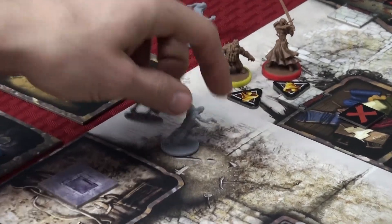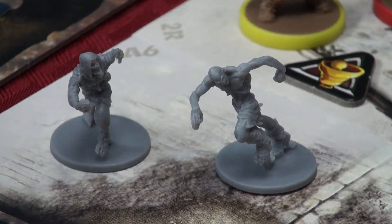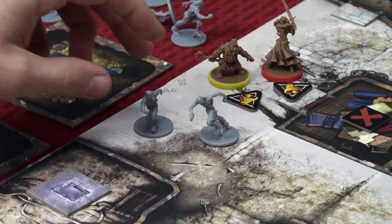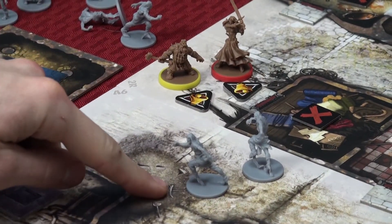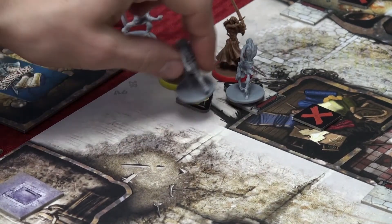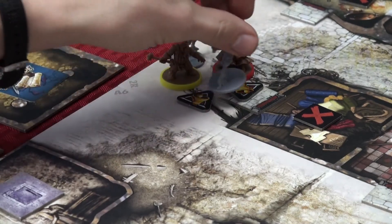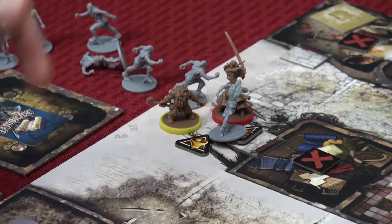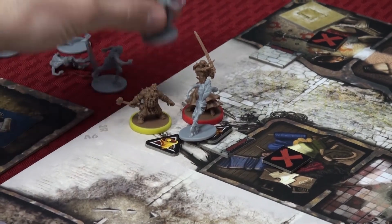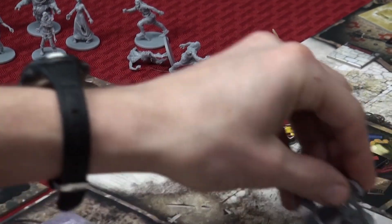Next you have your runners. Runners get two actions every zombie phase. If there's nobody in their zone they'll move, and if there was still nobody in that zone they get their second action and move again. However, if they start in a zone with someone, their first action is to move and their second action is to attack. They're really fast zombies — they move across the board quickly.